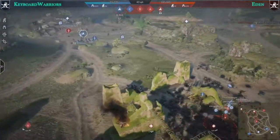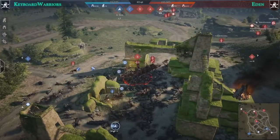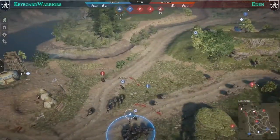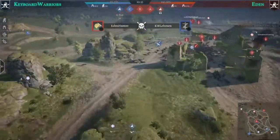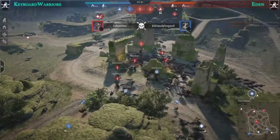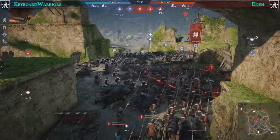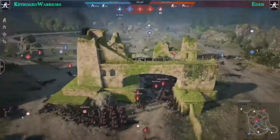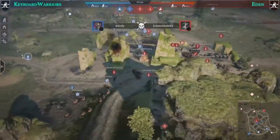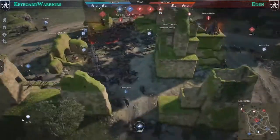A nice cavalry charge from the hussars on the left side kills the Revenue player and stops the B cap — very crucial because B was about to be capped. Meanwhile, Keyboard Warriors are at 99 percent on the points and operating under the clock. Lord Zao Jung is sneaking around. Keyboard Warriors have the advantage in numbers, but Eden has very nicely placed five grape shots and a ballista — a strong artillery advantage.